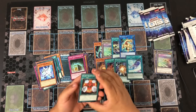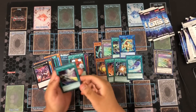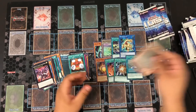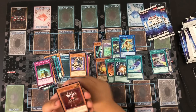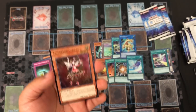We got Silent Graveyard, Number 107 Tachyon, and another Galaxy Expedition. Then TG Werewolf, Imperial Tombs of Necrovalley, and a Trickstar Licorice — nice, you can see that right there.